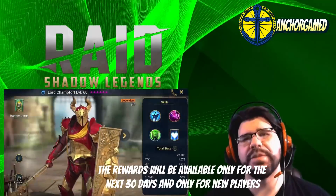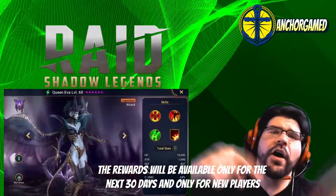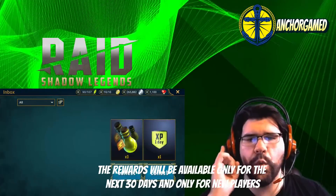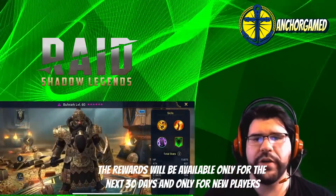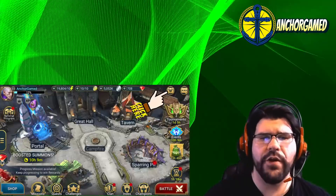This video is sponsored by Raid Shadow Legends. It is a free massive turn-based arc fantasy RPG. If you want a huge head start in Raid, all you gotta do is go to the link in the description. If you're a new player in the next 30 days, you will get a 1-day XP boost, 3 raid flasks, 1 Ancient Shard, 1 Void Champion Bulwark, and 50 gems. It's waiting for you right over here.